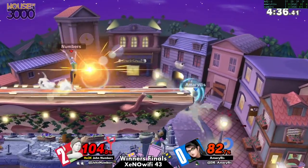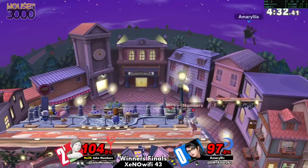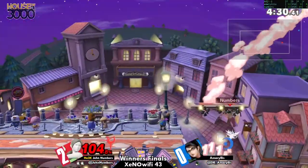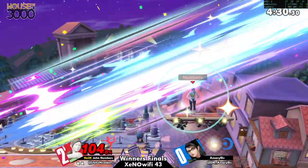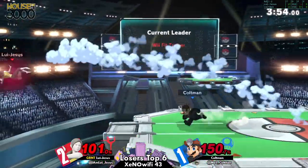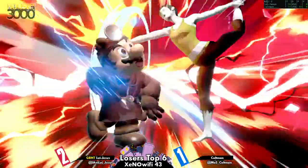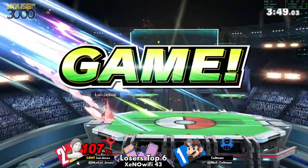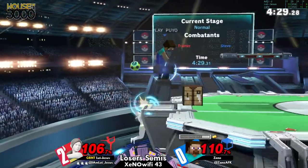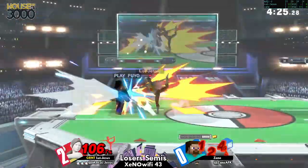He came back at the last possible second, tearing through and making sure he gets right into his offensive stance. That forward hit is absolutely going to take it — otherwise you might be meeting some untimely ends. Coltman has positioned himself in such a way that the next thing is done — f-tilt, there it is! A move that surprisingly Zane isn't using all that much.